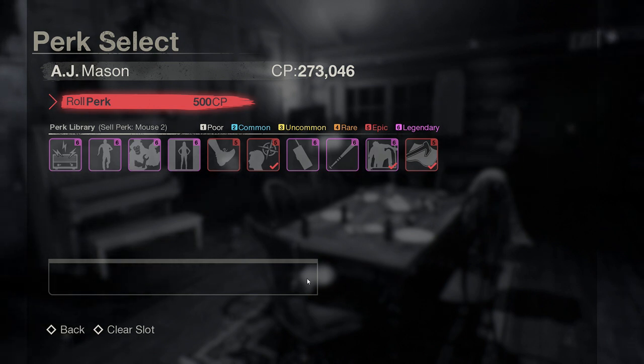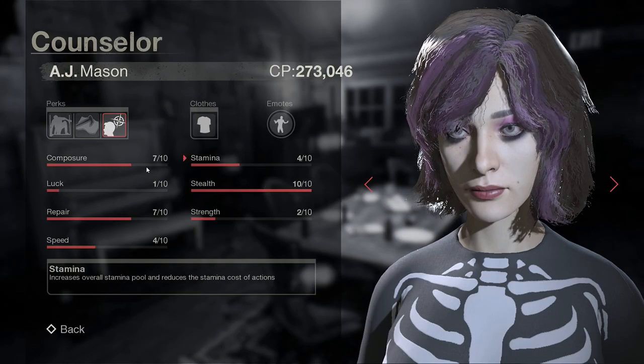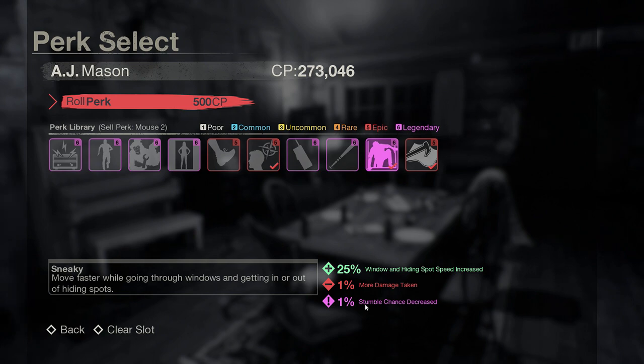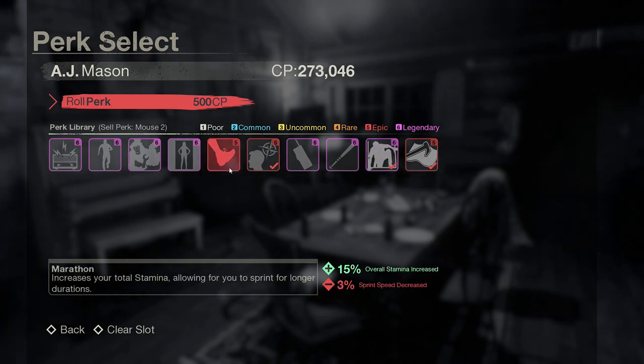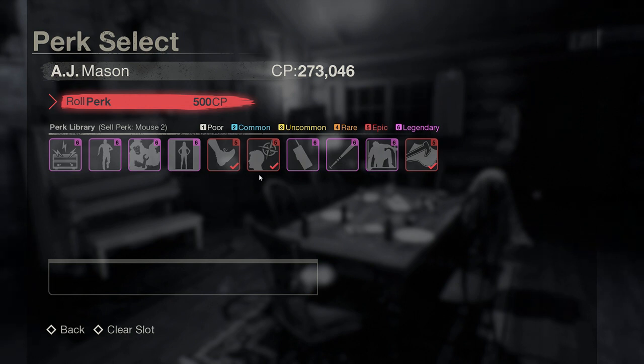The best perks you can get, in my opinion, are Marathon, Nerves of Steel, and Thick-Skinned. I don't have Marathon equipped right now — I tried out a different one for climbing through windows because it has a decreased stumble chance — but those three are definitely the best.